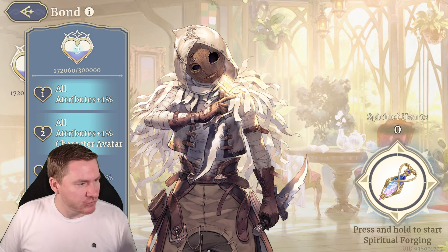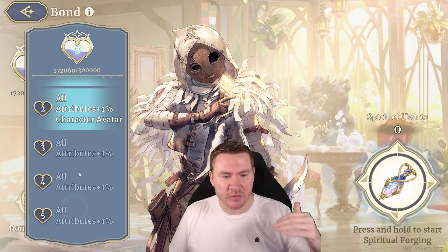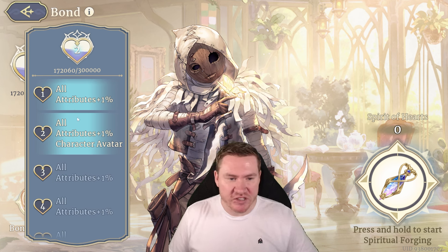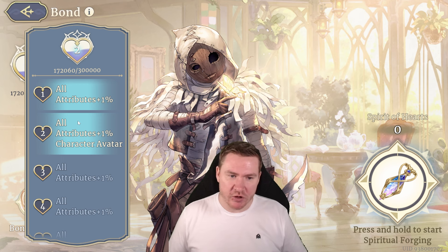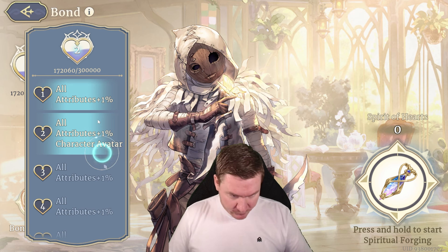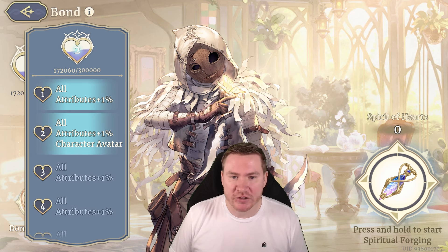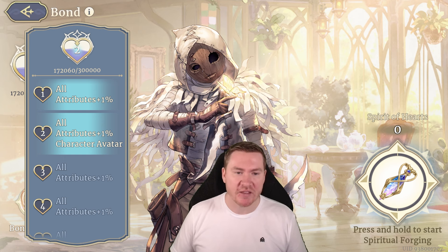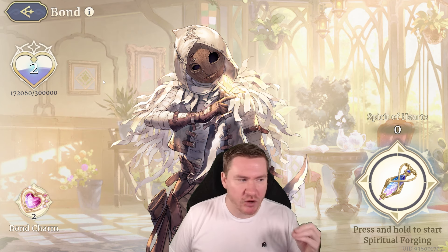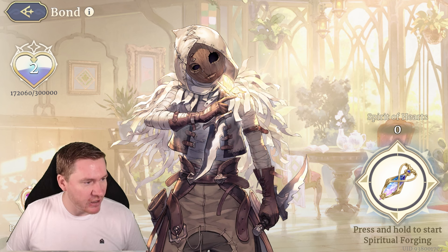Depending on your bond with a champion, that determines the boost they're getting. Level one, all their attributes go up by 1%. Level two, all their attributes go up by 1% more. With coal, you also unlock another avatar. Levels 3, 4, and 5 continue stacking, so ultimately it's a 5% boost to all stats, which will be pretty significant by the end. So that's why bond is important. That's why it's important to be aware of this mechanic and come in and make sure you're using your 500 points every day as you get them.